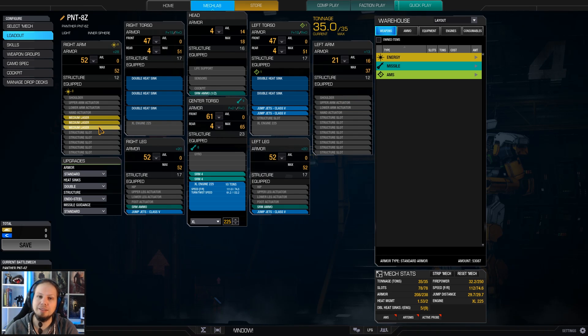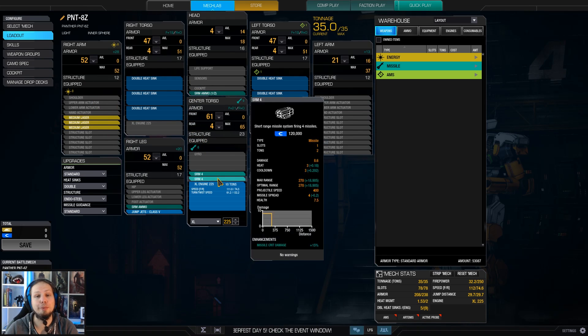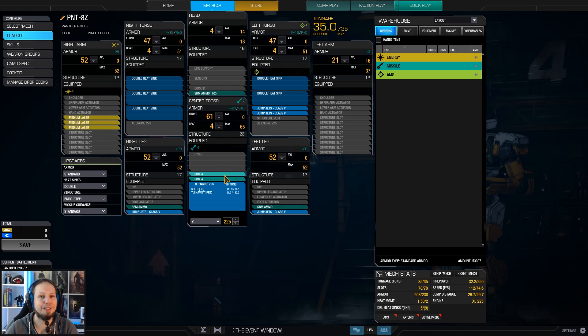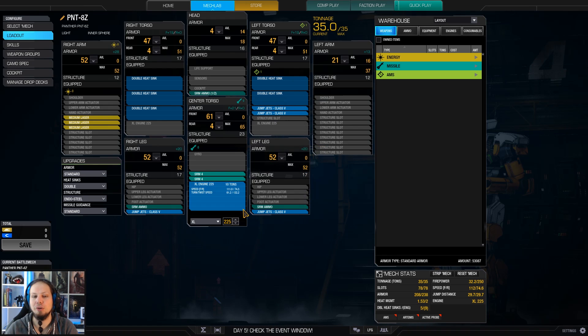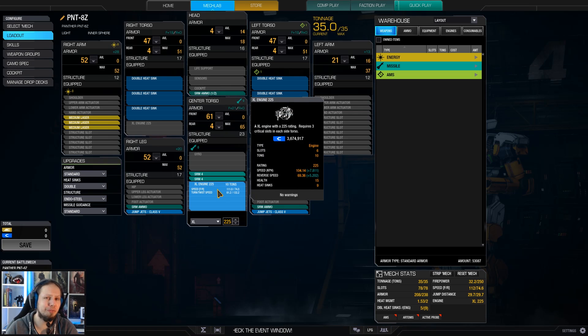We are running three medium lasers in the arm, which makes it so that we can shoot UAVs, and we have 15 damage in that component. We have two SRM4s in the center torso, which gives us a nice little burst. I'm running an XL engine 225 — that is relatively low and kind of on the edge. I wanted a little bit more weight for jump jets and ammo to have more mobility and sustain, so I'm tuning it down to 225. If you want a bit more speed, you can always bump it up.